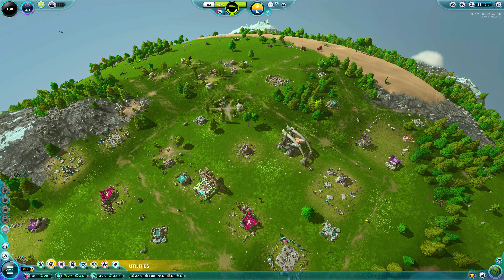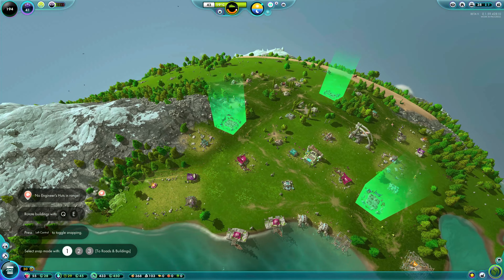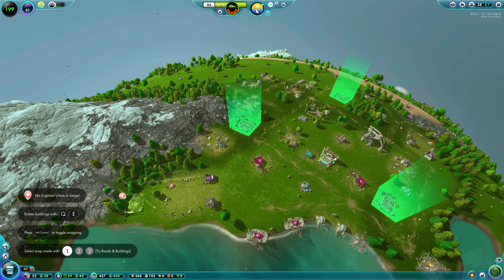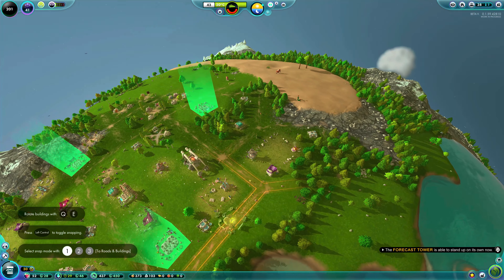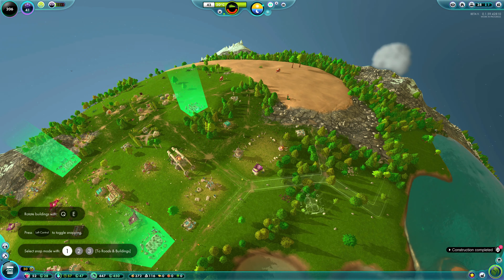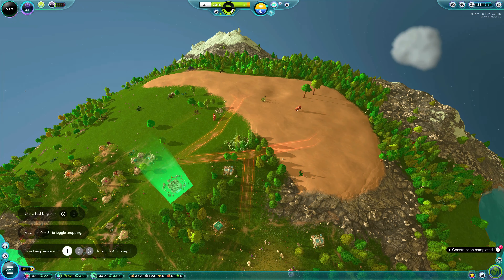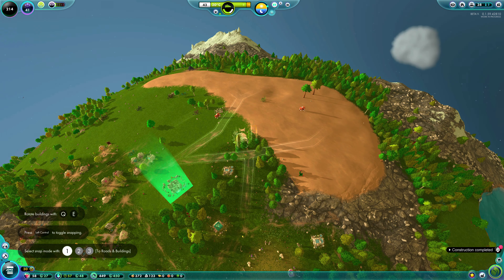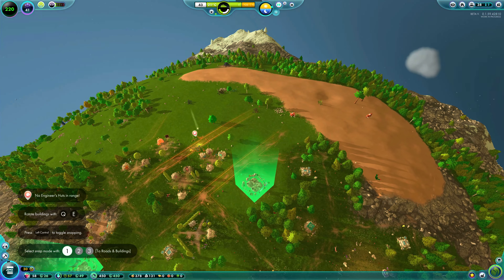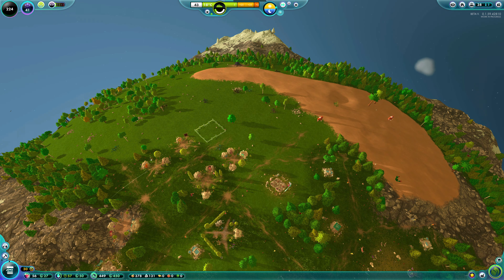Jumping a bit further ahead — our resource management storage is practically full, so I'm going to get a few more storage facilities dotted around. It makes the laborers' lives a lot easier if resources are located where they're required. I've also gone and done the second names for the five Immortals — their surname, of course, is Simpson. And the actual town is called Springfield. If you're going to go with a theme, you might as well go all the way.